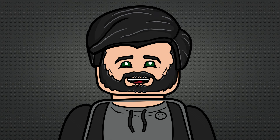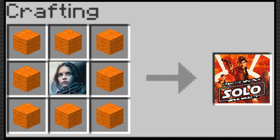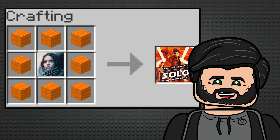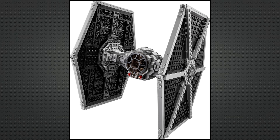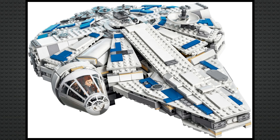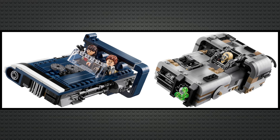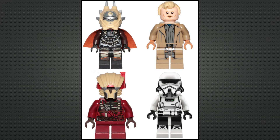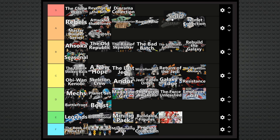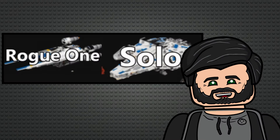The Solo wave almost feels like it took the Rogue One wave and used it as a blueprint, which led to yet another extremely good sub-theme. Two of the flagship sets could connect to each other in a cool way, you got the best TIE Fighter playset ever made, a pretty vibrant Millennium Falcon, two Landspeeder sets that are super sleek, and even the lower end sets have some exceptionally good figures. I'm gonna put it just above the helmet collection at A tier, sitting nicely alongside the Rogue One wave, which I think just had more interesting ships and vehicles.